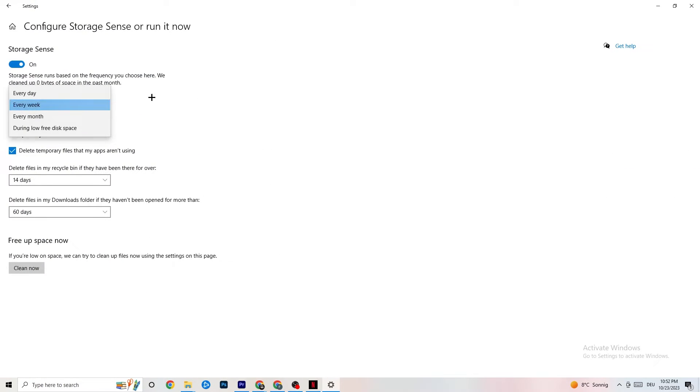Go to Storage and click on the highlighted text that says 'Configure Storage Sense.' Copy these settings: run Storage Sense every week, turn it on, delete temporary files that apps aren't using after 14 days and 60 days as shown. Click 'Clean now' — this will delete every temporary file that your apps aren't using and free up storage.